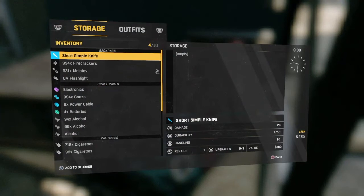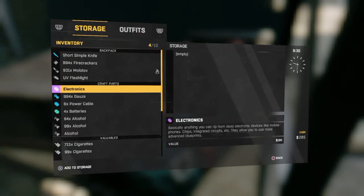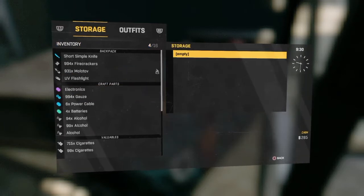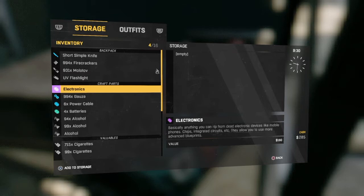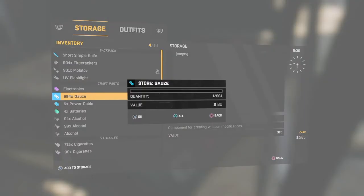You're gonna open up your player stash. You're gonna store one thing and you're gonna have to have one thing here. You're gonna click X and Circle — or 'Add to Storage' and Back if you're on PC — both buttons at the same time.